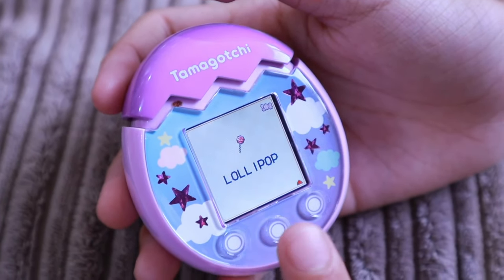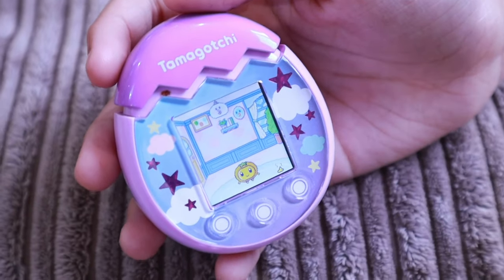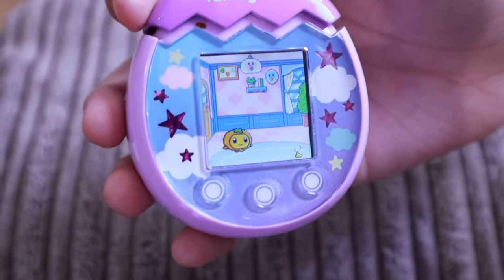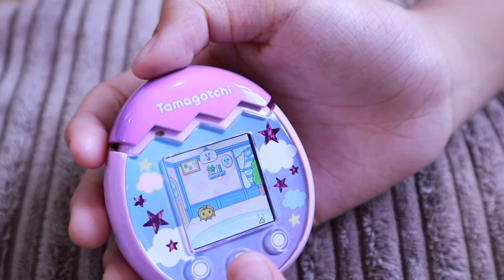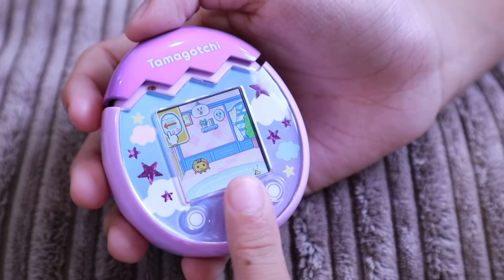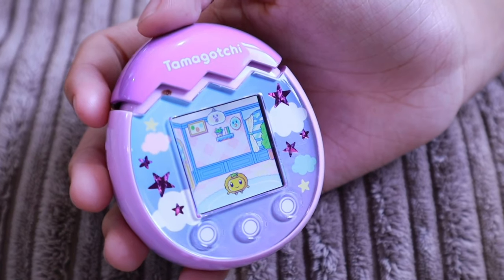Next — oh, lollipop! Just give it a lollipop. So guys, before we do anything else, as you can see he's done a poo right in the corner, so we're going to clean him up. There — yes! And then, as you can see, you just swipe and it's just gone and he's all clean. Oh look, he's happy!